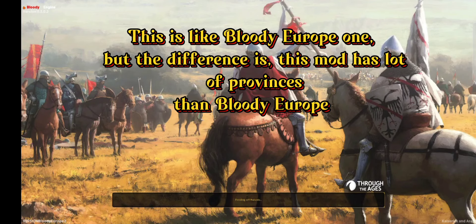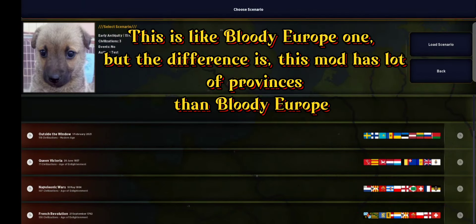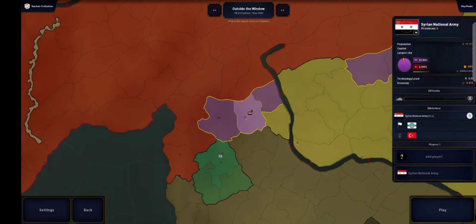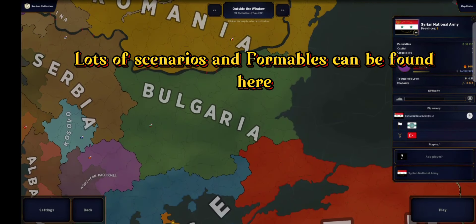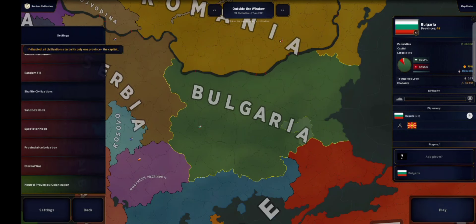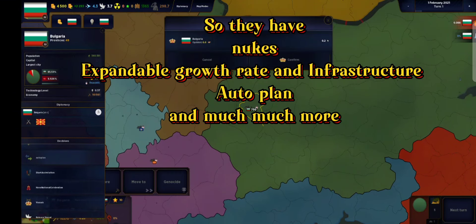This is the Victoria Plus mod — great UI by the way. It has 3000 plus provinces and interesting scenarios, but I don't really like the map; it's so distracting. It's a great mod for low-end devices. Once you open it, the first language you see is Chinese, but you can change it to English.